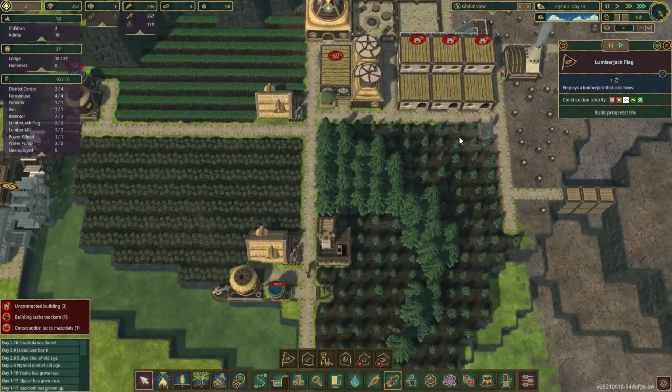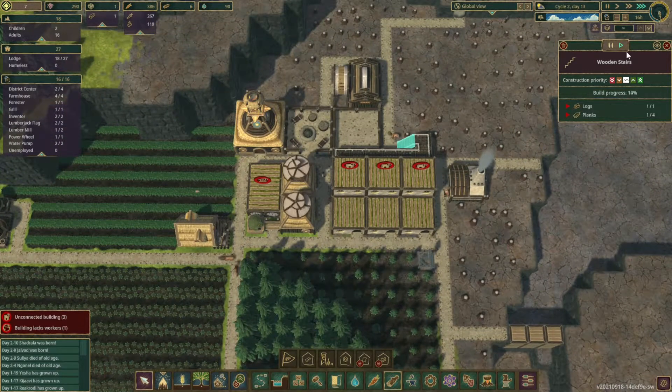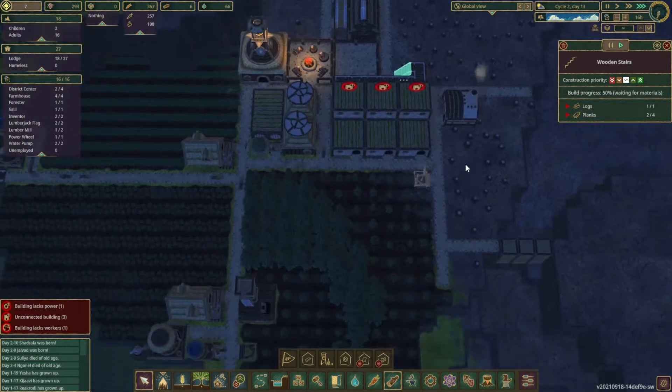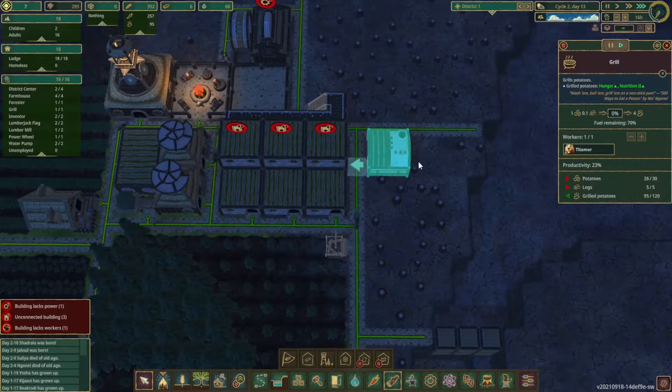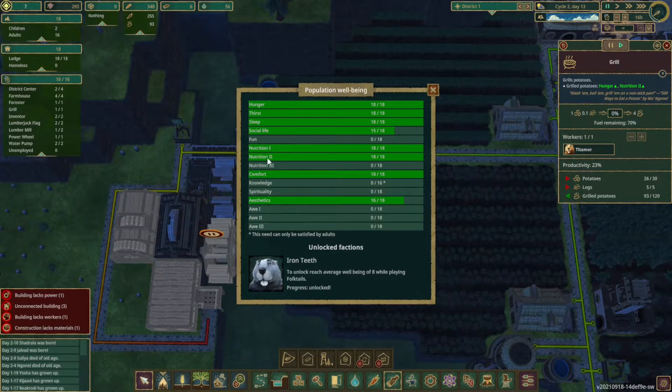This needs to actually build, but I think that's just because we have a lot queued up. Let's go ahead and prioritize the stairs — they're going ahead and building it right now. Look at that stream of beavers going into the actual grill. Now what does that do for our well-being? Looks like we have nutrition, but our aesthetics is dropping. That kind of makes sense. And our social life is also dropping, probably as we're hitting more people as adults. We probably need a second fireplace somewhere.